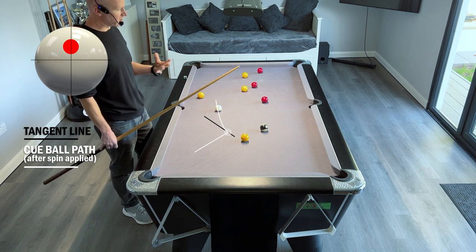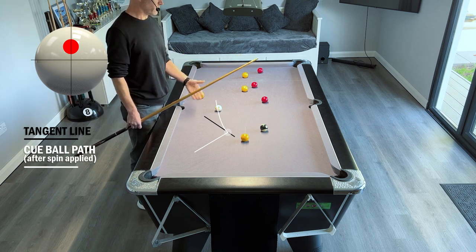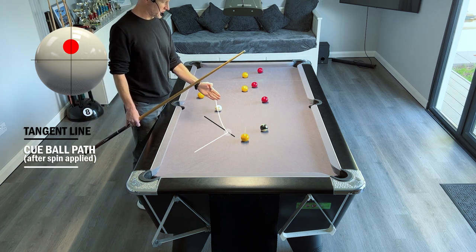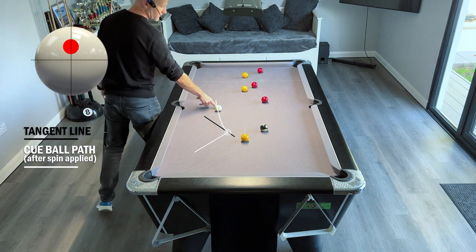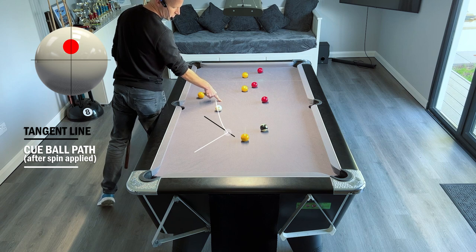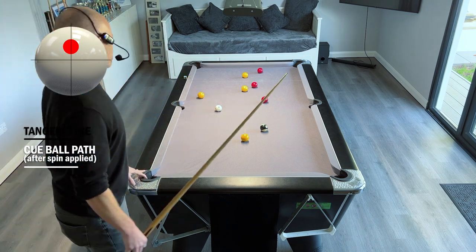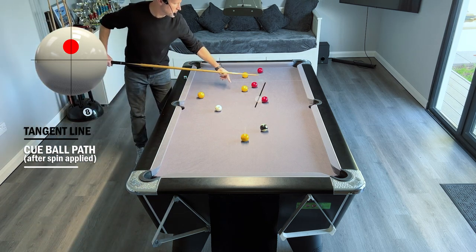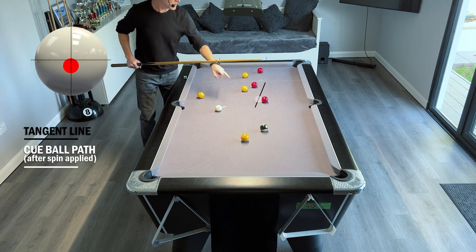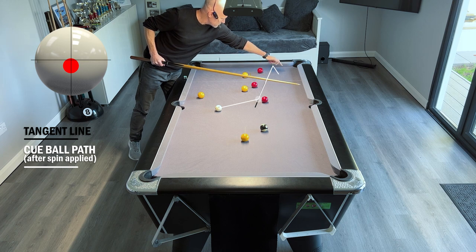As I said earlier, judging pace is difficult - I needed to put more into that. It's just a case of not traveling far enough. It's going along the right line but needed to be another four or five inches. We're still on the ball so we're sort of okay - we can take this one in the middle. The tangent line comes this way, so if we can travel along the tangent line and back out we can have a shot on this red across here.